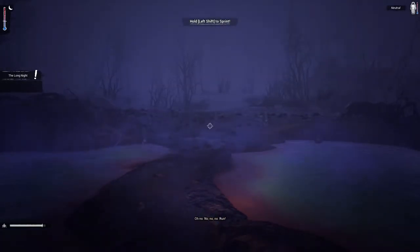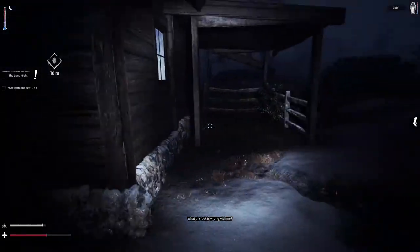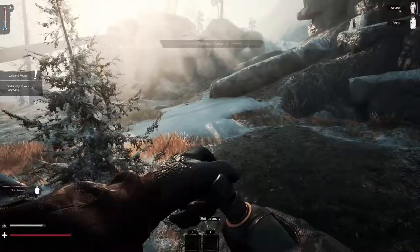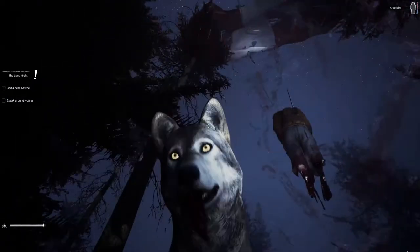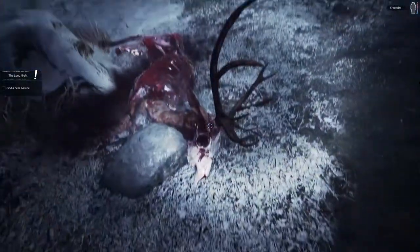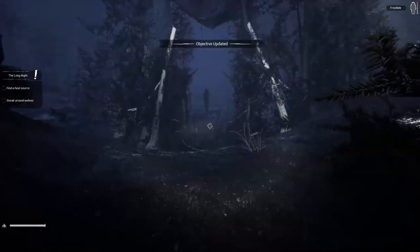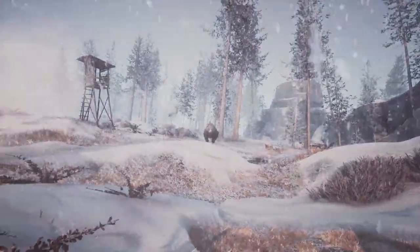You will have to fight off the cold, the wildlife, and find an abandoned ranger station so that you can call for help. First, you will have to find your lost supplies like your backpack, water bottle, and other gear. You are either hunter or prey — since you have no gun, you won't be able to fight wolves or bears.